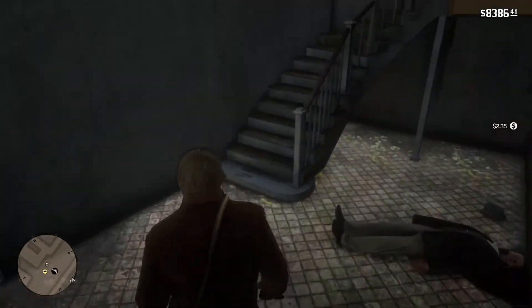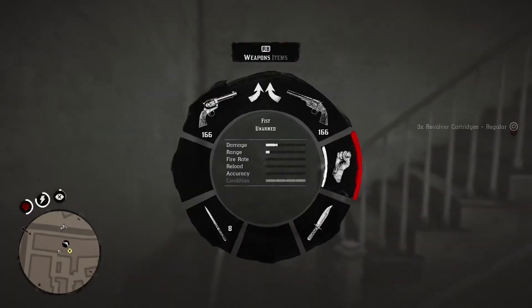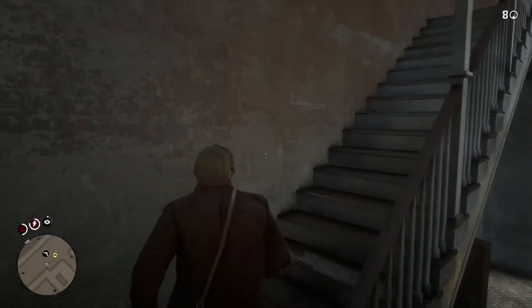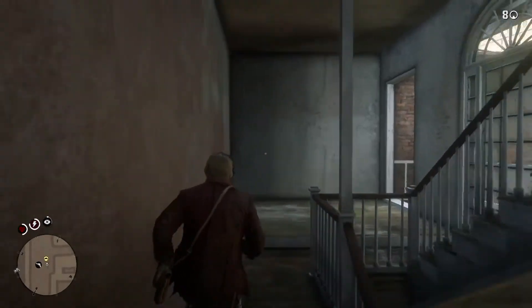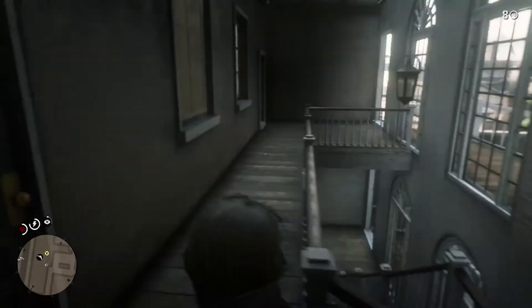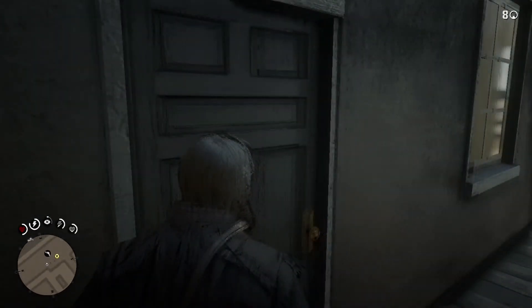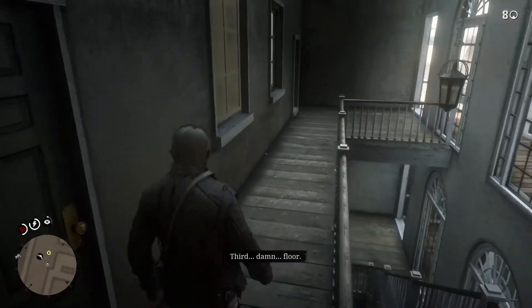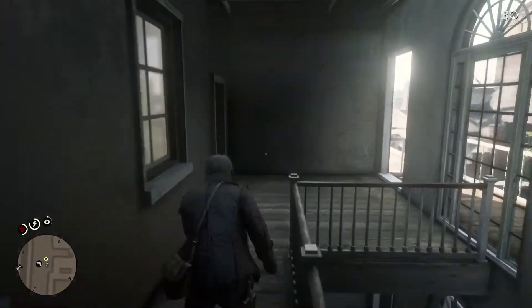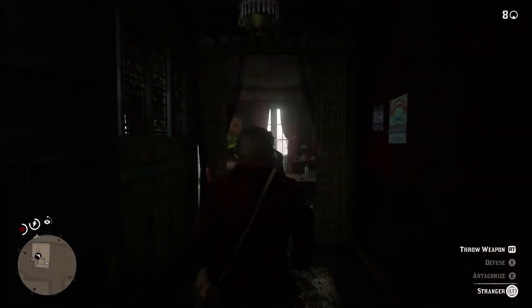Then we're going to run up to the third floor. Once you get up here, there's going to be a door you have to go through, and a guard standing at it. If you don't want a bounty on your head, you need to run through there and kill him as fast as possible. What I would do is go into focus mode and throw the throwing knife at his head.